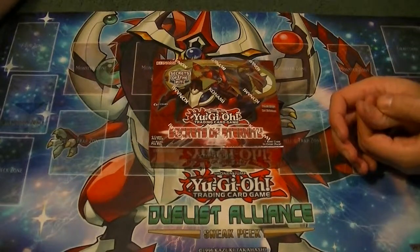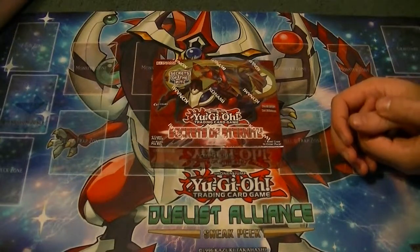Ladies and gentlemen, boys and girls, children of all ages — this is Supreme Dragon and Hidden Assassin Pede. As Hidden Dragon, coming at you with box number three of Secrets of Rarity.